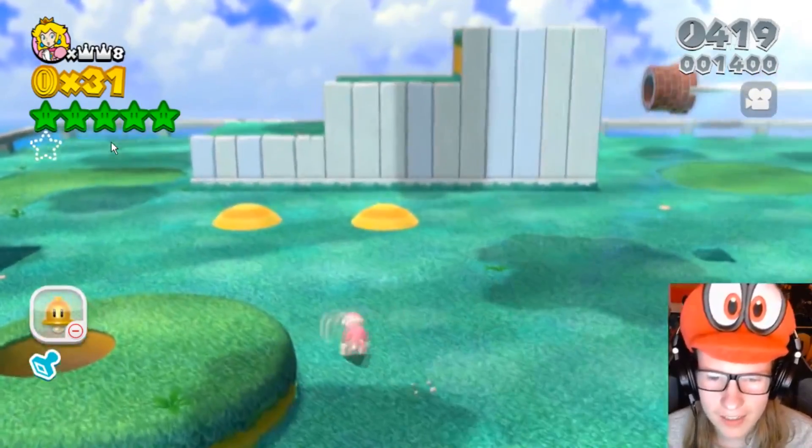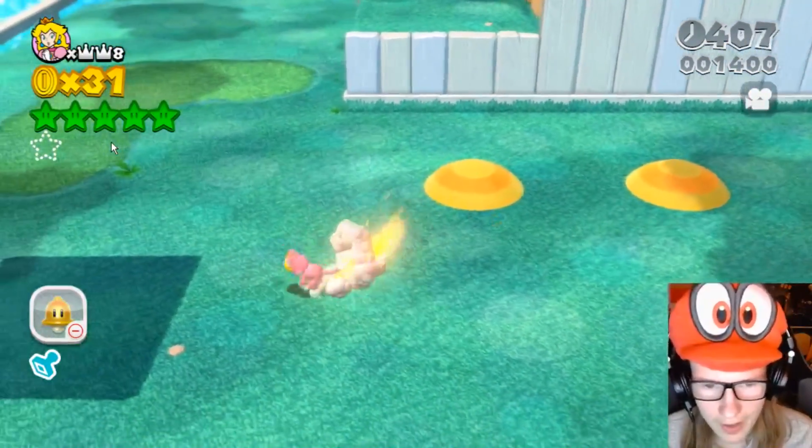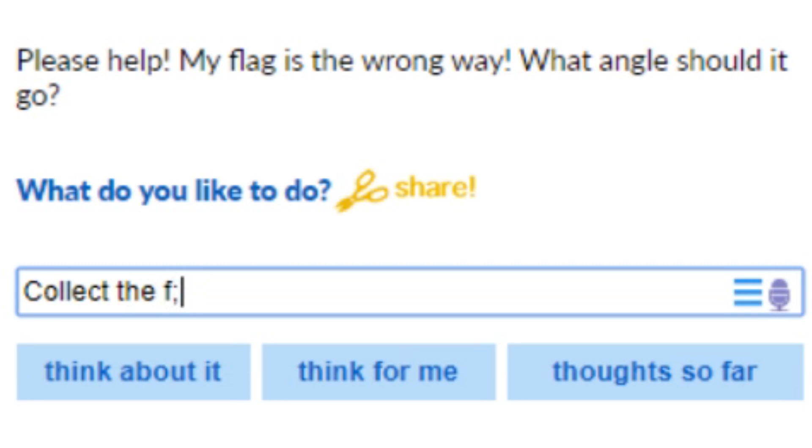That's the hole where the pipe used to be. Wonderful. I like the trees. Oh, I can go under the floor — that's a bit scary. No one knew that. Please help. My flag is the wrong way. Collect the flag.